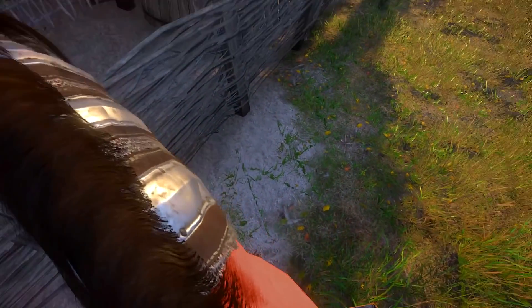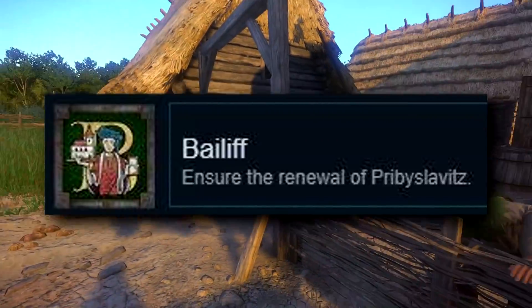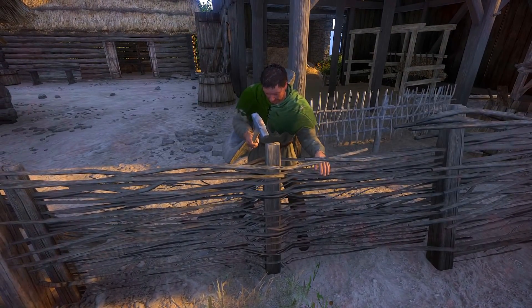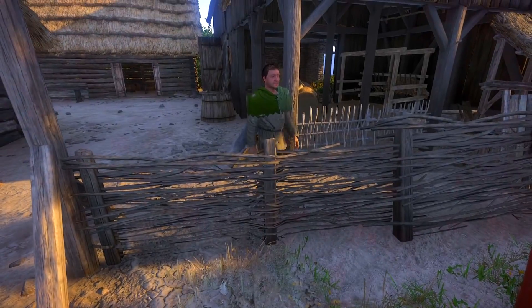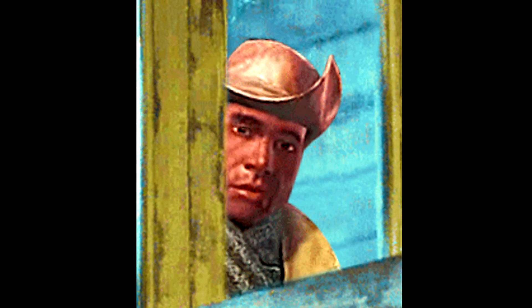Moving on, the next achievement is from Settlement Building. This is called Bailiff: Ensure the Renewal of Pribyslavitz. You just have to make sure you do it properly and that Pribyslavitz turns into the best settlement in the world. Oh, not you again! Go away, Preston! Wrong game!